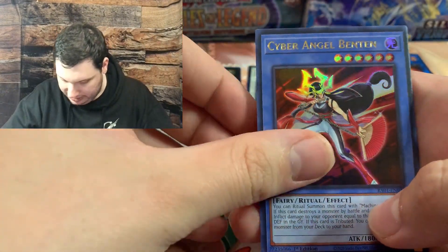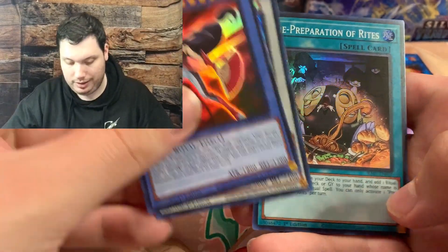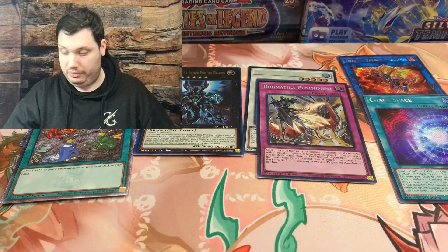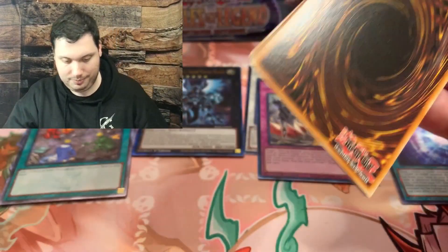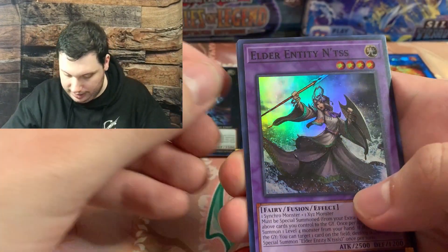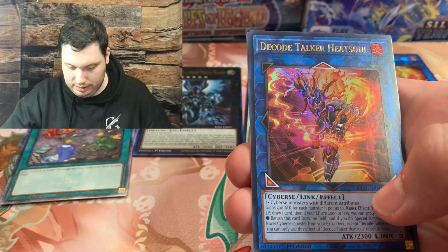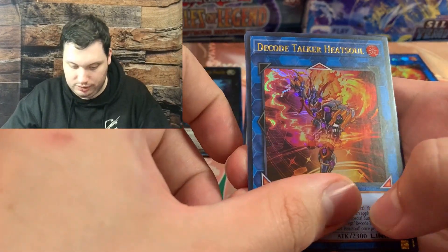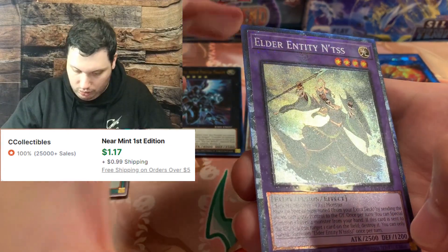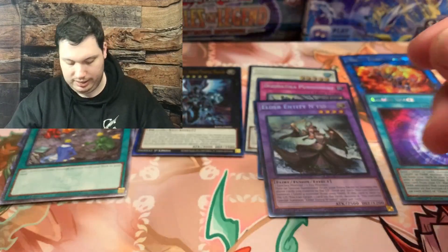Cyber Angel Benten, and then Baron de Fleur Ultra Rare. What do we got here? We have Elder Entity Nisus, Danger Jackalope, Decode Talker Heatsoull, and a Collector Rare Elder Entity Nisus. Very cool. And Downer Magician.